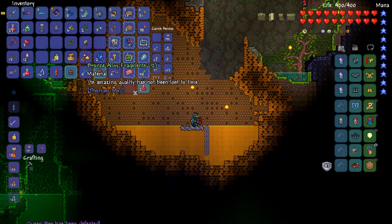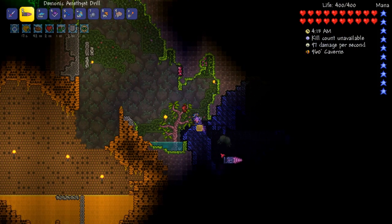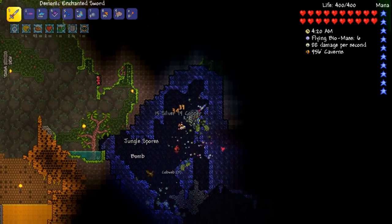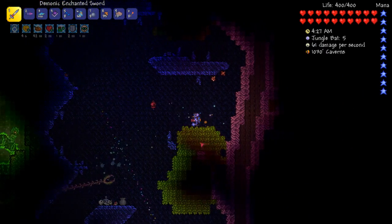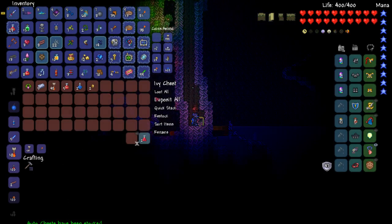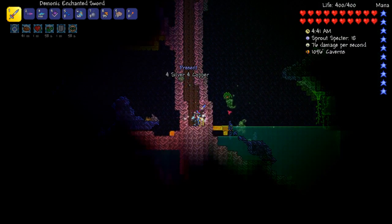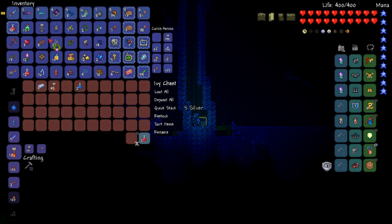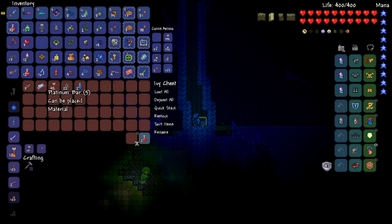I got the treasure bag. I got some bottled honey. I found bronze alloy fragments — that comes from the marble biomes, actually. Trenchocarpus — that's kind of nice. Jungle treasure. Auto chests have stocked. Loot all. There's a giant tree right in the middle. Still have my dark caster banner on me — oops. Don't really need any of that.